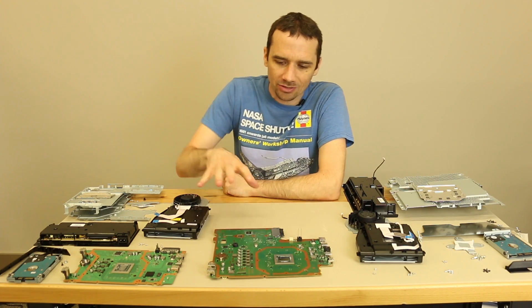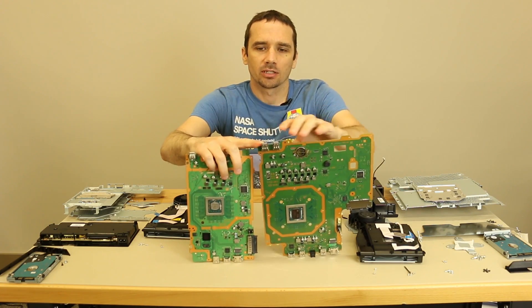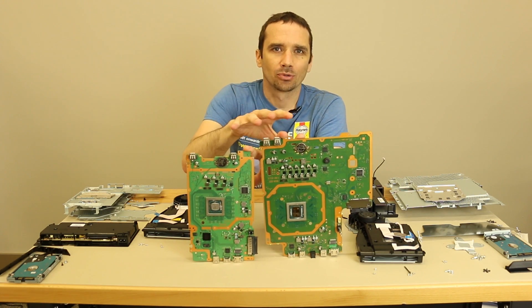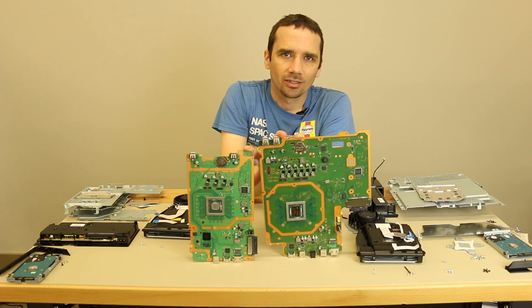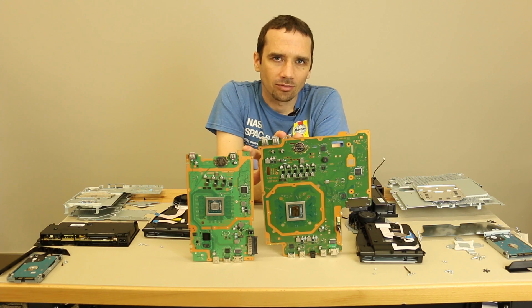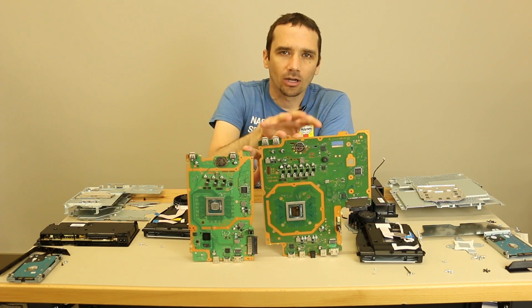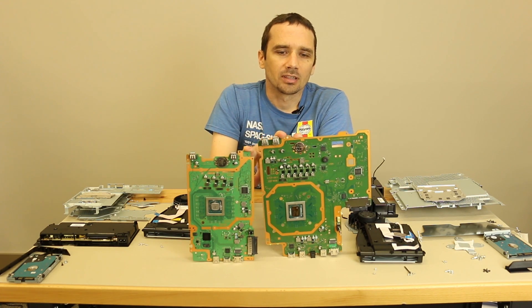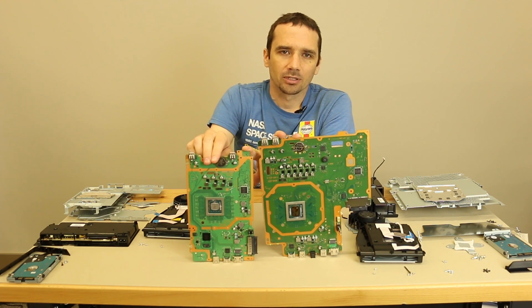While we're on the subject of power, let's take a quick look at the motherboards. You're going to notice a huge difference in size. This is obviously the PS4 Pro, and this is the PS4 Slim. The number one difference — what makes the Pro a Pro — is the APU. The PS4 Pro APU has 4.2 teraflops of computing power versus the PS4 Slim at 1.84 teraflops. That's over twice as much computing power — 30% more CPU power and 100% more GPU power on the PS4 Pro.